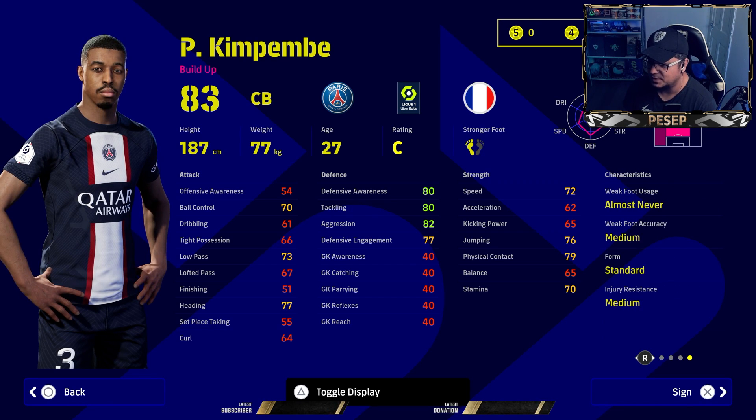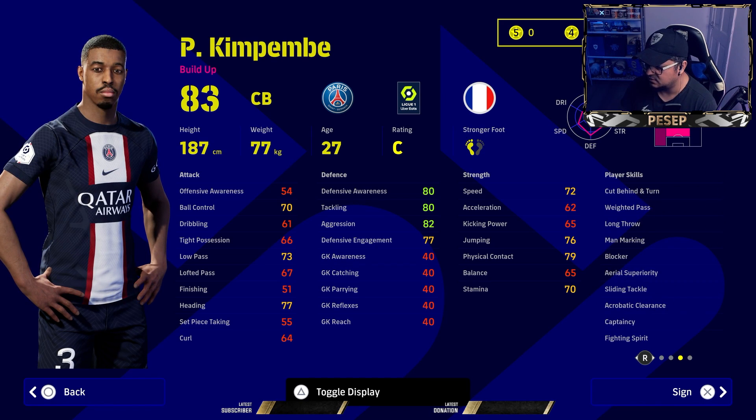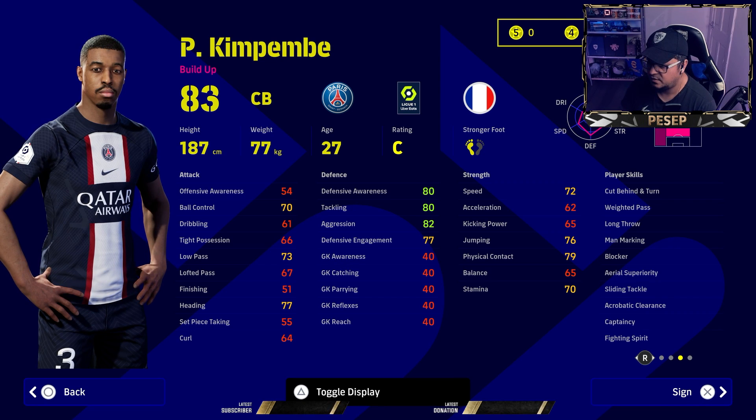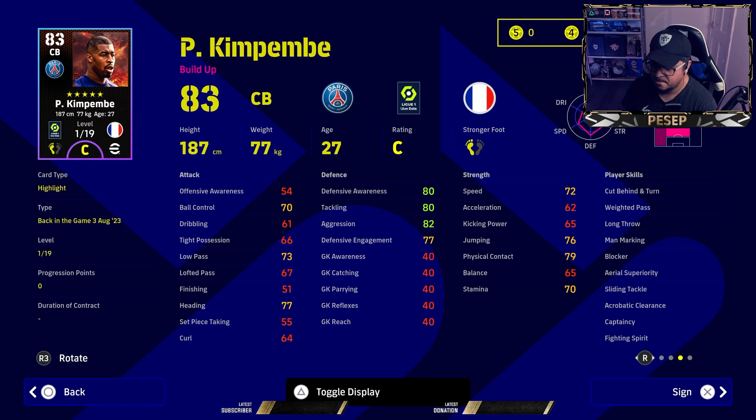I like the fact he's built up — don't like too many destroyers. If you need a center back, he's definitely worth it. In terms of skills: acrobatic clearance, area superiority, blocker — definitely give him interception. Solid defensive ability at base level, to be honest. But he goes very low and only reaches level 19.